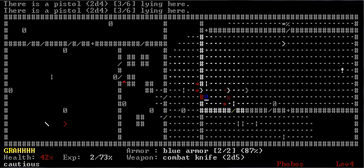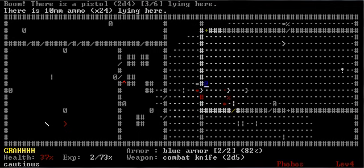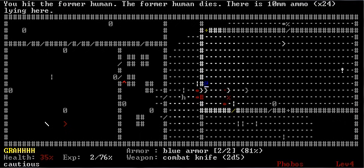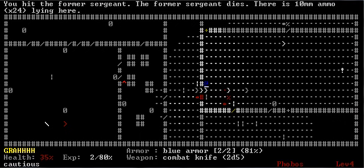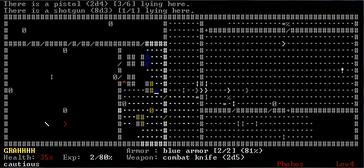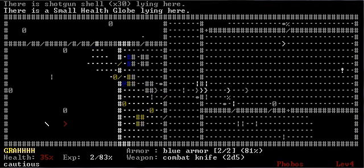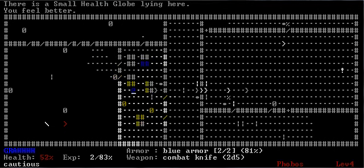I am doing melee because that's what the thread voted on. It's remarkable how often the pro runs are melee — for just the fact that there are a couple enemies later on that are really nasty, but not as nasty when you fight them in melee. And ironically, the very last boss in the game is actually easier to fight in melee than anything else.